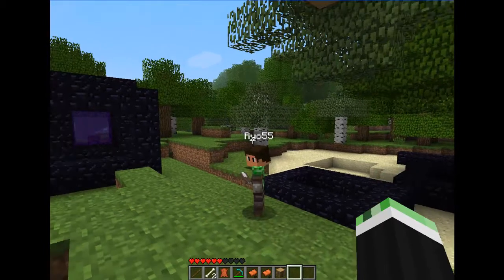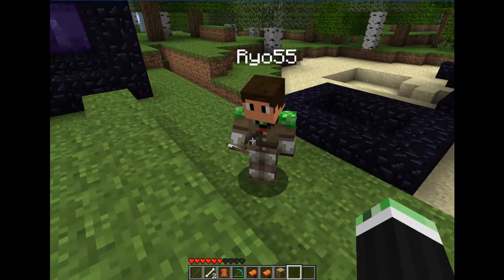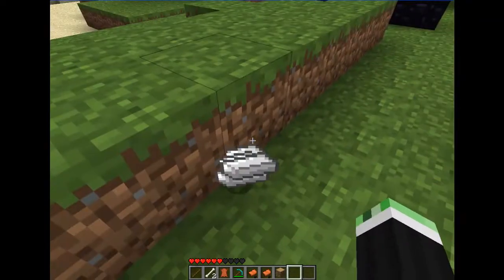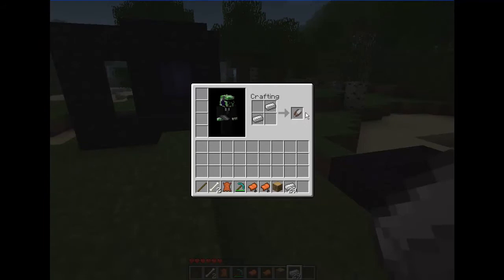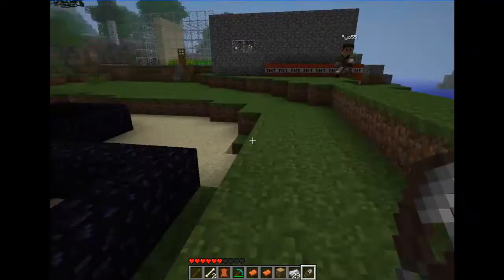To craft shears, you need to put two iron ingots diagonally from each other. You can even make shears in your little crafting window. You put iron diagonally like that and you pull out shears. Shears are not infinite — they have a number of uses like other tools.